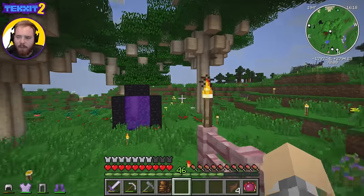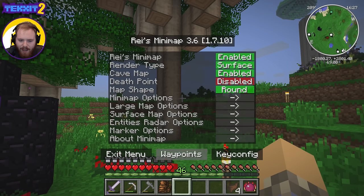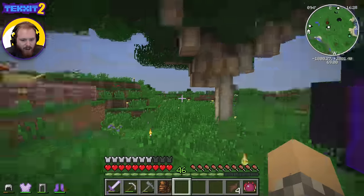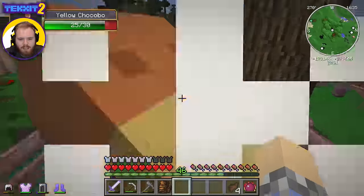We're going to go back to a village that we found a while back. If I bring up one of these buttons — maybe this one — look at that, we're going to turn on the waypoint for village. We're going to wander our way back over there and hopefully loot some more stuff from them.